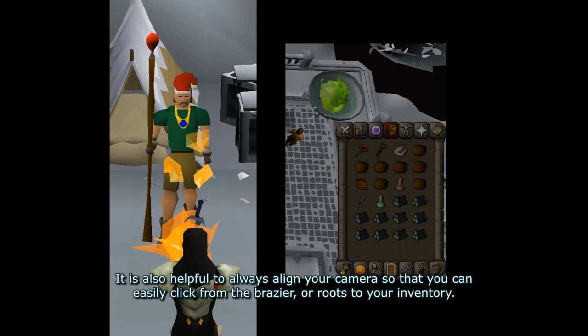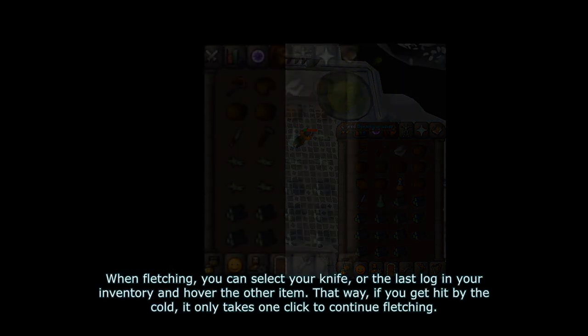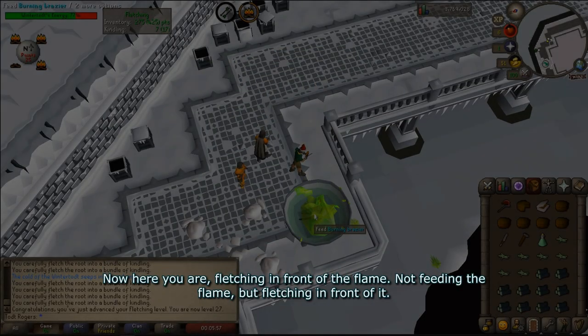It's also helpful to always align your camera so that you can easily click from the brazier or roots to your inventory. When fletching, you can select your knife or the last log in your inventory and hover the other item. That way, if you get hit by the cold, it only takes one click to continue fletching.